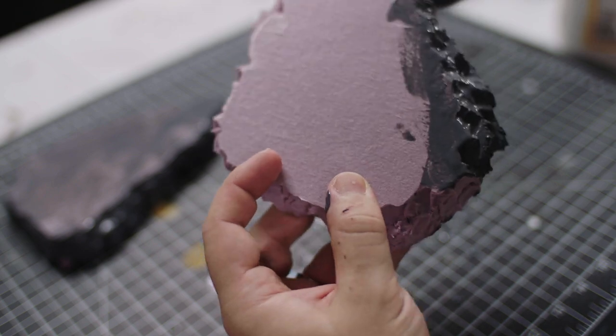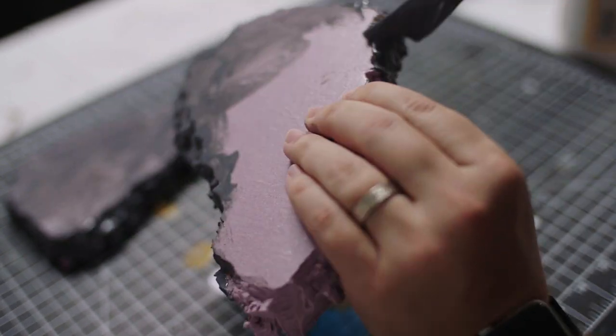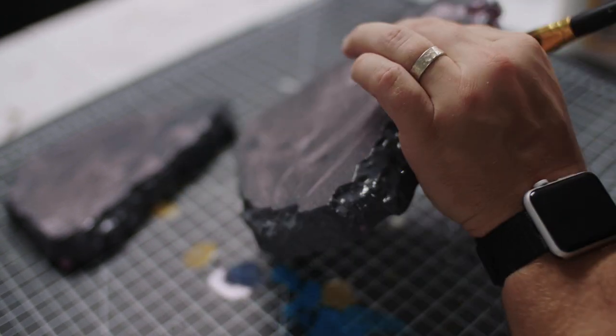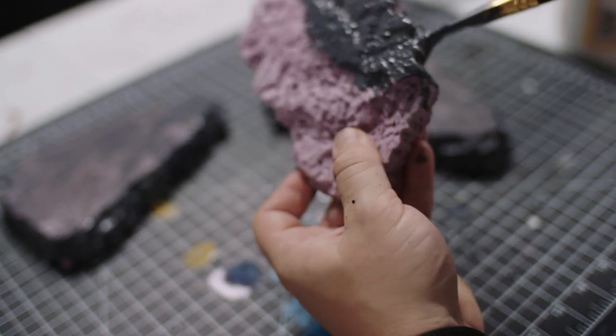I do have just enough time to let this cure overnight, but if you're in even more of a rush than I am, you can also harden your foam using a heat gun — just be sure to wear a mask with a good filter and work in a well-ventilated area if you choose to do that. Once that Mod Podge layer is completely cured, our foam pieces are officially caught up with our printed terrain.